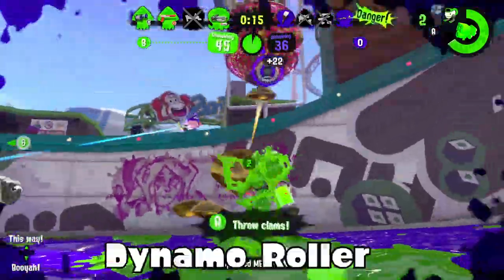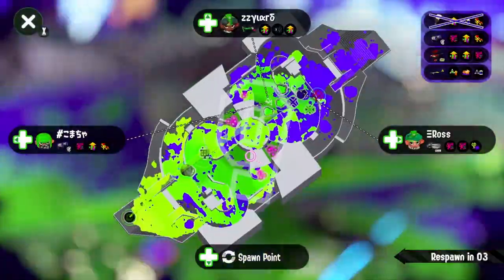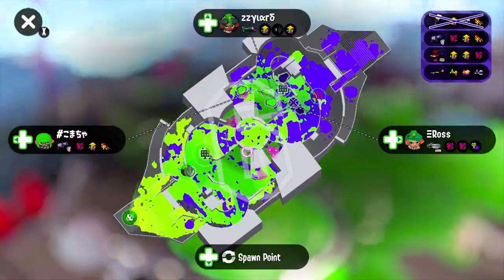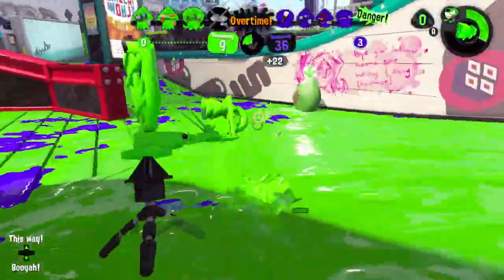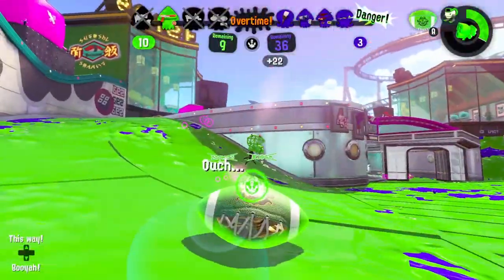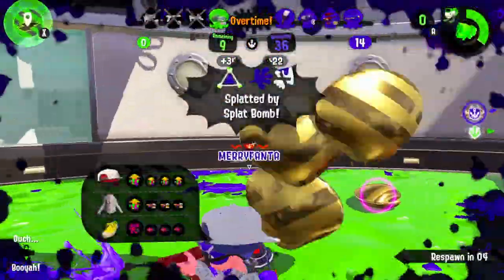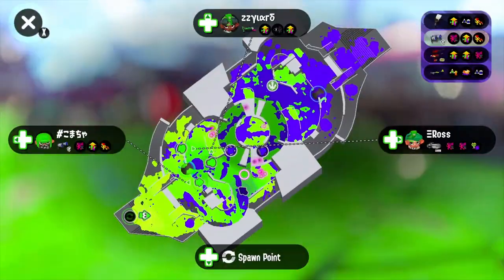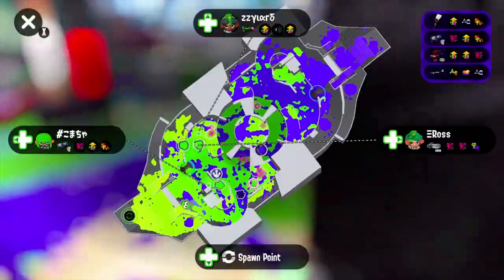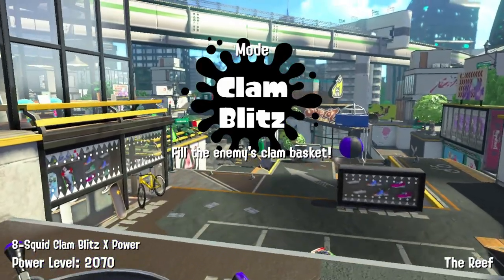Dynamo Roller with Ink Mine and Stingray — that kit makes it want to be a backliner weapon but it's not a backliner, at least I don't think so. It's a roller and rollers are meant to be slayers, but this is a slower roller. It can paint, it has power — with Main Power Up it could do some crazy stuff like killing someone from afar unlike regular rollers where you have to be up close. But Ink Mine and Stingray don't do a lot for it — it forces it to stay back when you want to be in the middle of the area with the Dynamo Roller. That's why I placed it down here — it just doesn't meet the criteria it wants to meet.